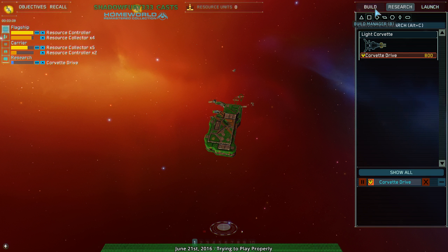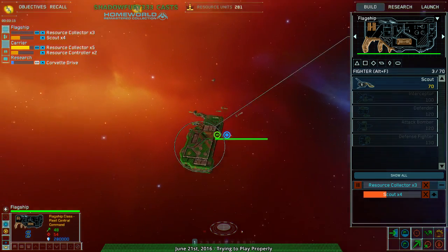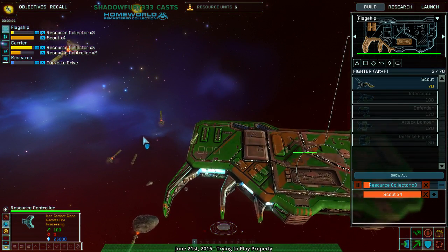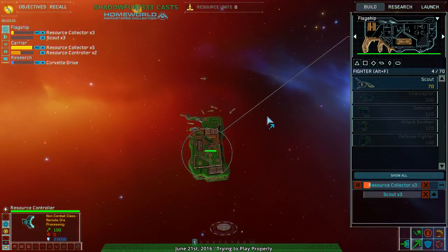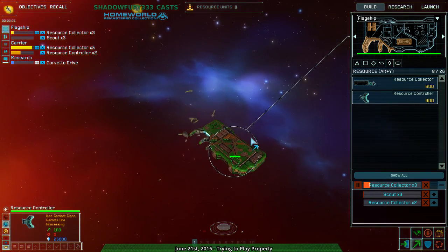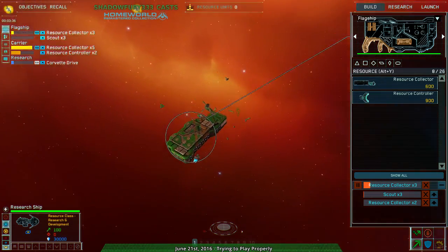So close to getting the resource controller. Don't bother with research right now — get the controller out. Resource collector complete. Apparently that's a good idea: put the controller on guard between a couple of resource collectors, and that'll speed things up a lot. I haven't really tested it too much though.